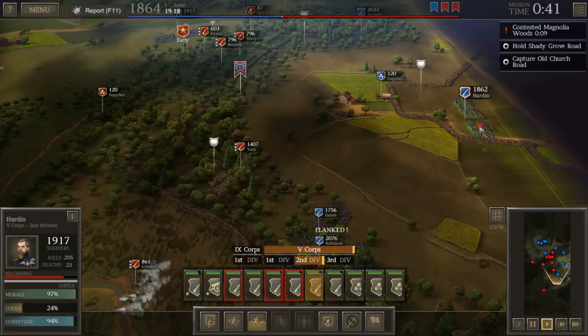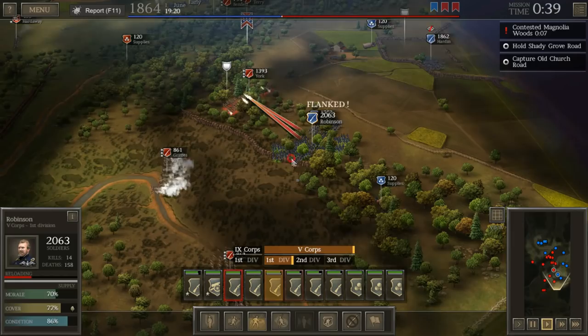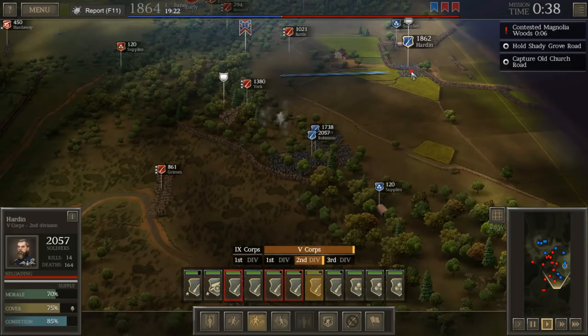We're going to move forward with Hardin and see if we can't take out these Confederates as quickly as possible. This puts us in a pretty tough and precarious position because these guys are already in the woods, and we're going to need to drive them out. I think it's about time for a charge, but our guys are unfortunately too low in terms of condition to be able to do anything. So we're going to try to get rid of York.